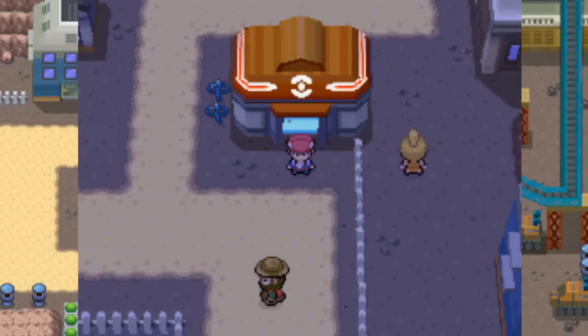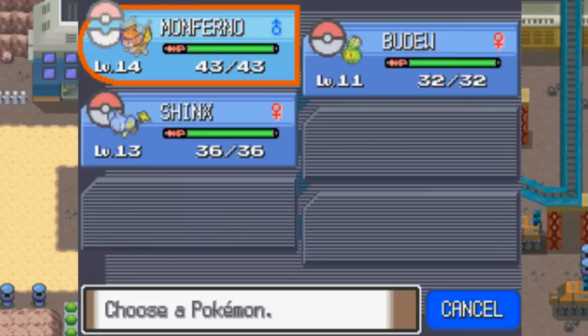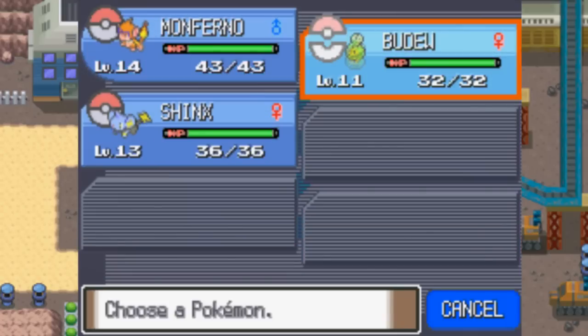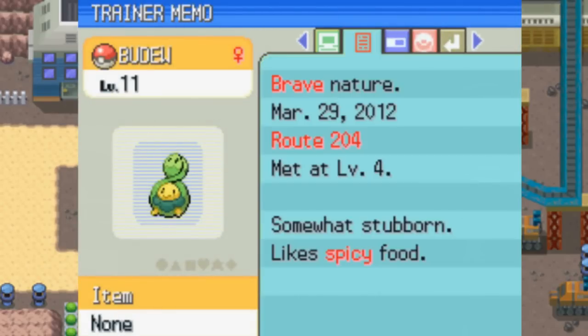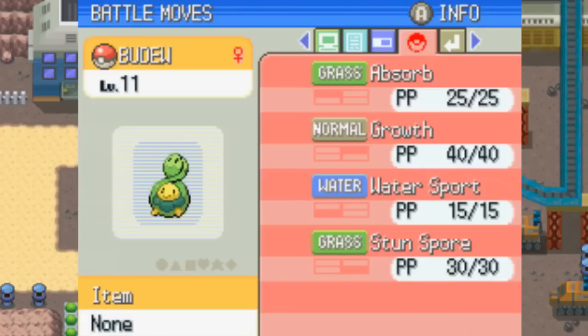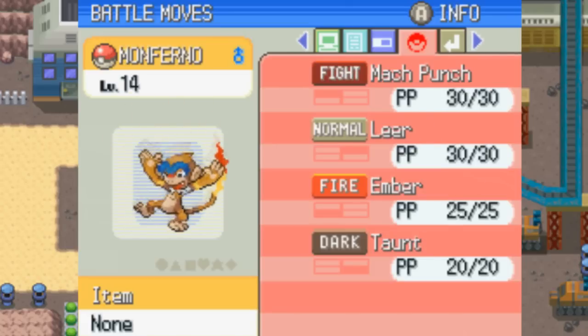Hey everyone, it's Eva McJohnno. Welcome back to more Pokemon Platinum. Last time we got here to Oreburgh City and I did some off-screen training. Budew is now level 11, Shinx is now level 13 and learned Spark off-screen, which is a really awesome Electric-type move. And as you all saw, we evolved Chimchar to Monferno.